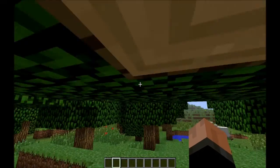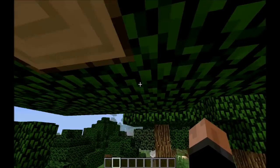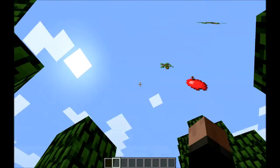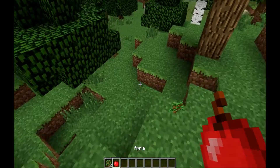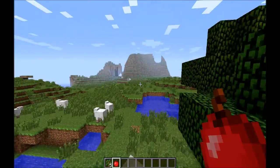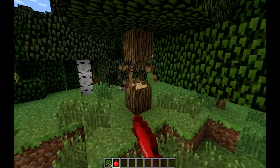You destroy some wood, like so, and all the leaves just disappear. You drop your saplings and apples and everything. So that can be really, really quite useful.